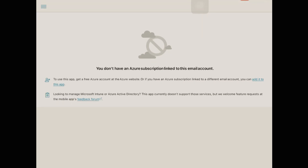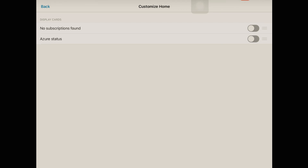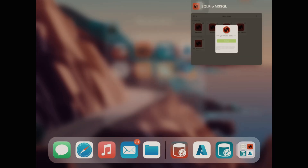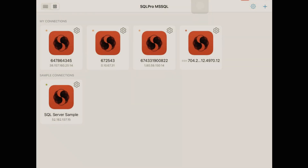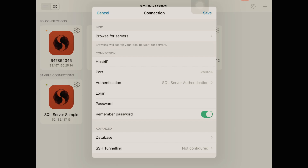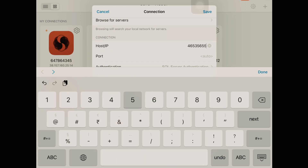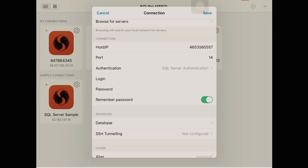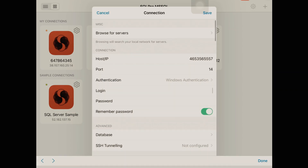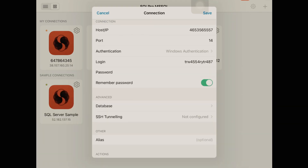After that tap on Azure and log in with any Microsoft account. Then go to Settings. Here we need to turn off some settings: No Subscription Found and Azure Status — turn off both of these. Then close Azure and all other apps except SQL Pro MSSQL. Come to that app, tap on the top right corner of the screen, and add a server. First tap on Browse for Servers, then come back and add a host IP. The host port is 14 and the authentication is always Windows Authentication. The login and password are all the same.